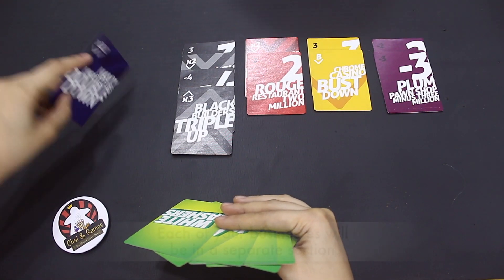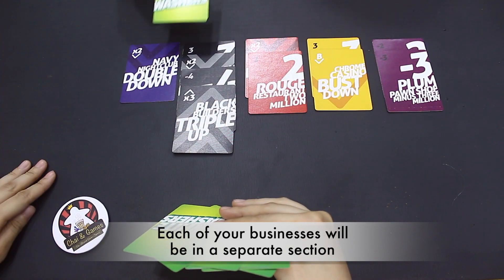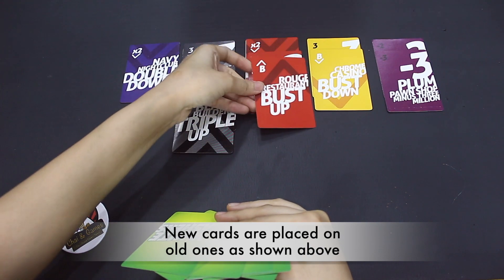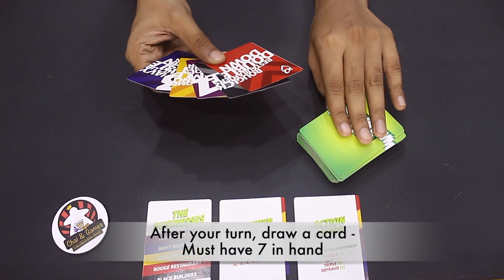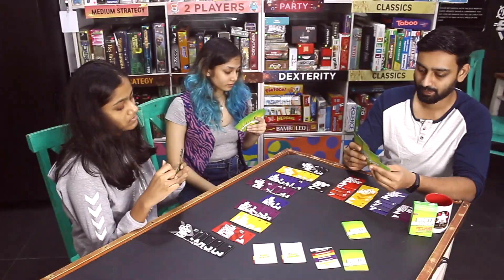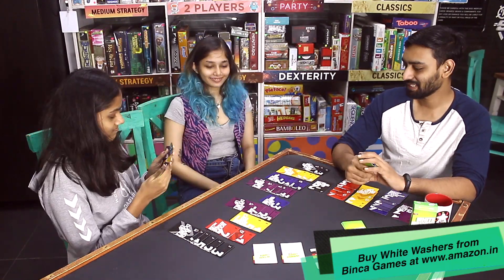After receiving the card, start making separate sections for each of the five businesses, making sure that each new card placed goes on top of the old card. After this exchange of cards, don't forget to pick up a card, as at the end of your turn you must have seven cards in your hand. Once a player's turn is over, the next player clockwise takes their turn the same way.